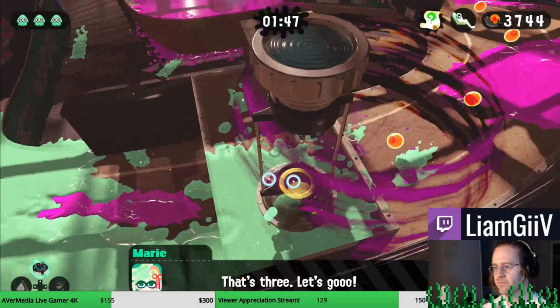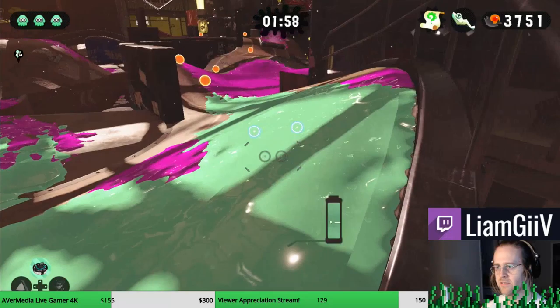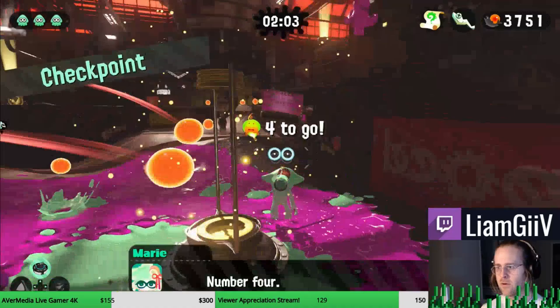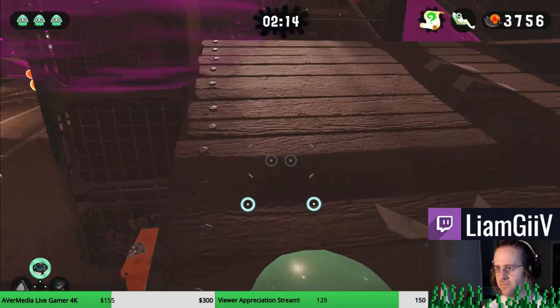For that disruptor there, you can just ignore it. What I would do is go into squid form, ink, swim — you're through. That Octoling will be waiting there for you, but you can just ignore her. I would send a curler down here, and then one more down there. Grab the Zapfish, and then that Octoling will jump in — at that point you can come around the corner.